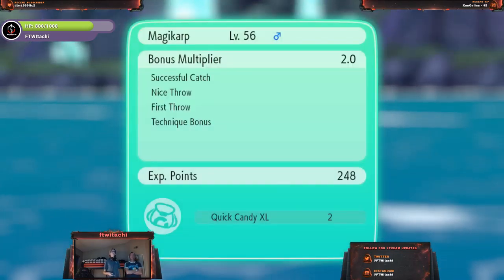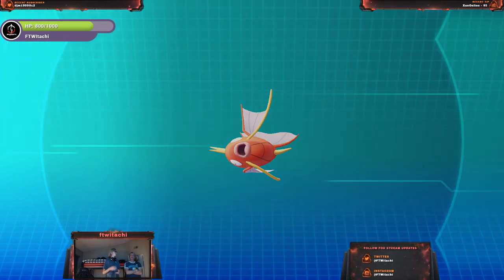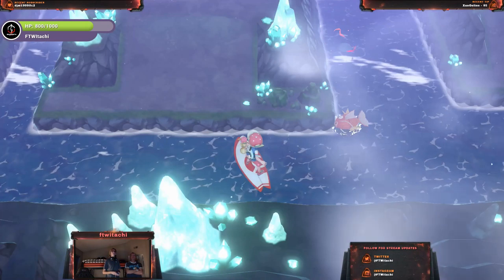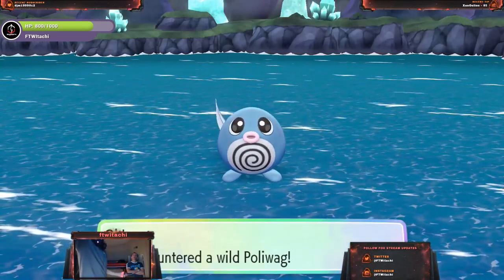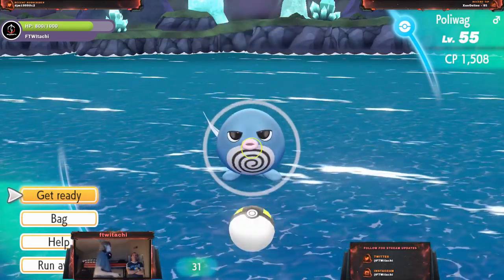Just try to stay in the middle of the screen. You threw the Pokemon — you feel the vibration, right? You're probably going to capture it because it's a Magikarp. It's really weak, it's easy to catch. I caught it.